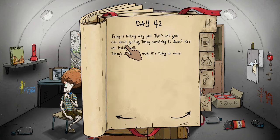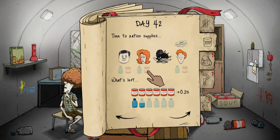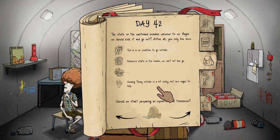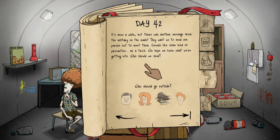Day 42 — we got another message from the government. Ted is still mighty tired, no longer thirsty but his stomach is rumbling. Dolores still isn't in full control of her mind — we're not sure what monsters are inhabiting her mind but we wish they would go away. She can't get a good night's sleep and needs to eat. Timmy's looking very pale — that's not good. There's been another message from the military on the radio — they want us to send one person out to meet them.